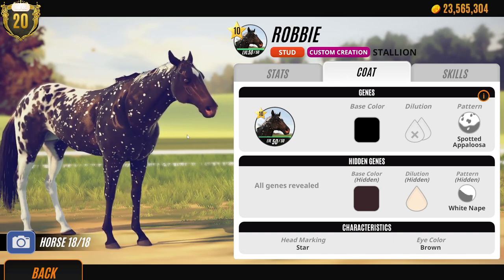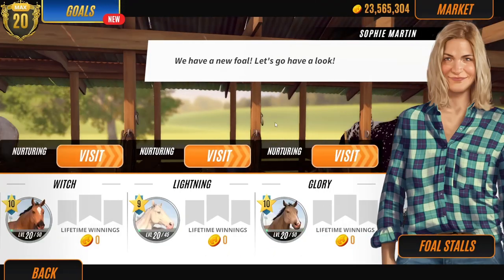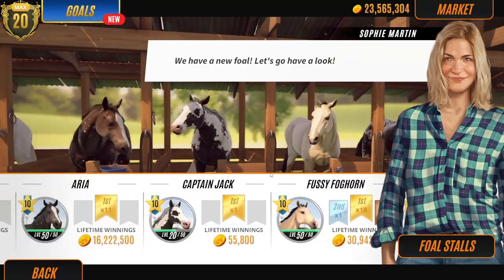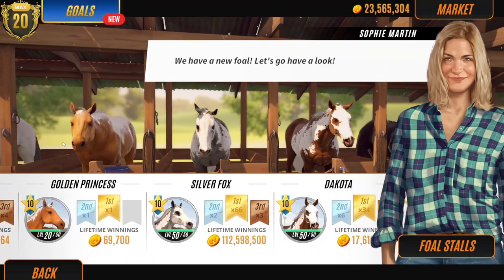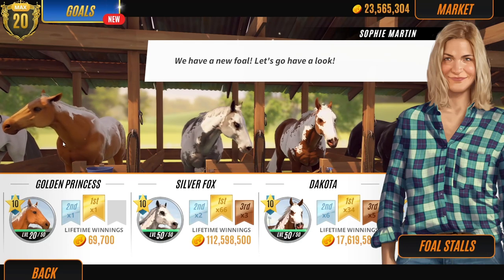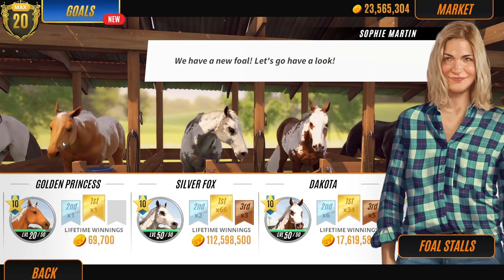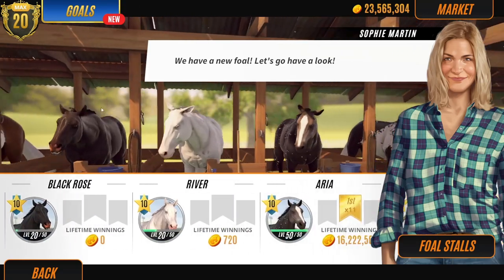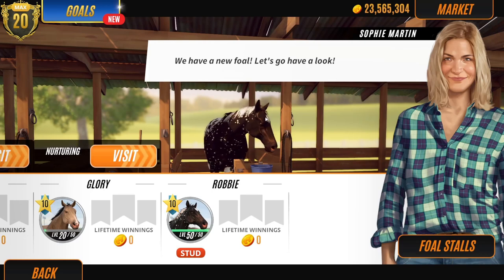Guys, in the next video we are going to be breeding him with all my original mares in this stable block. So this includes Fussy Foghorn, Aria, River, Black Rose, Silver Fox, Golden Princess, Candy, and Specs. That's going to be super fun. So yeah guys, if you want to follow us on our sub-series, then please do subscribe. Join the crazy horse people and turn on that notification bell. If you've enjoyed this and you're really looking forward to Robbie's foals, give this video a thumbs up. Thank you so much for watching. Sorry about that stupid crash earlier — it's a real pain in the butt. Have a wholesome rest of your day. Thank you so much for watching. Take care, guys. Bye!